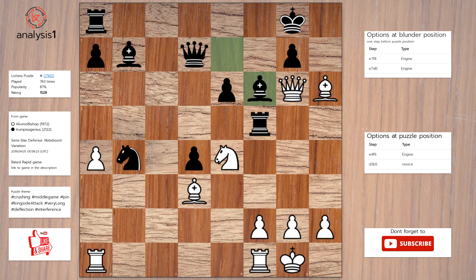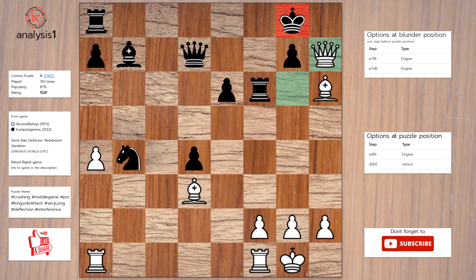The answer is: knight takes bishop, check. Rook takes knight. Queen to h7, check. King to f8. Queen to h8, check. King to e7. Queen takes pawn, check.